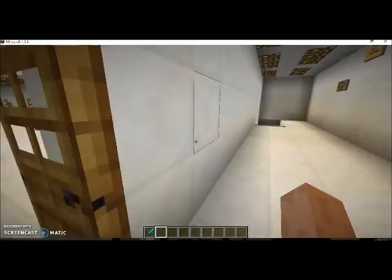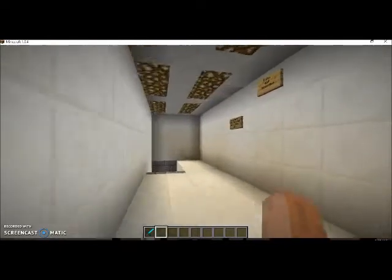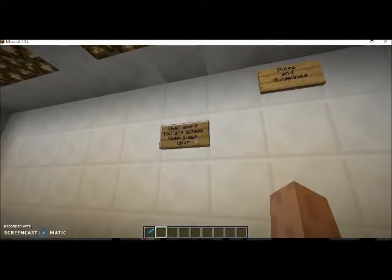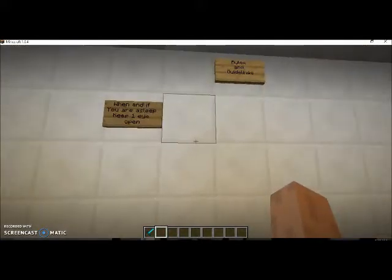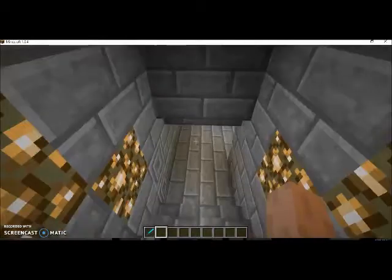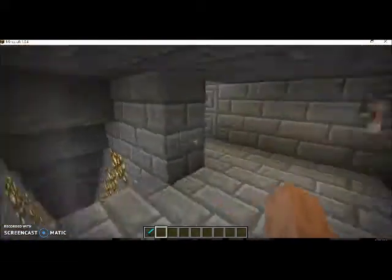So over here is the stairs. Now this area is not yet complete — I'm still building something. And here we are — we're going to have the rules and guidelines. When and if you are asleep, keep one eye open. That is true — if you decide to go to sleep in the SCP. Anyways guys, I decided to make it looking like this, but as we get further on down, we'll head down there.